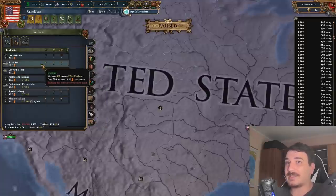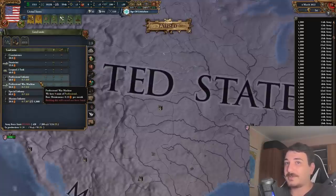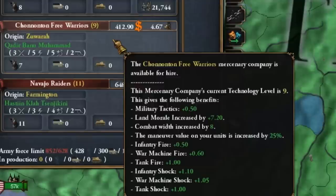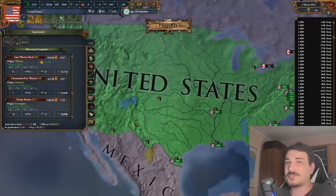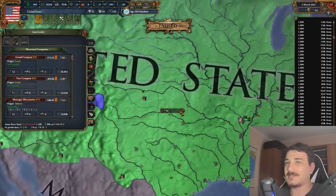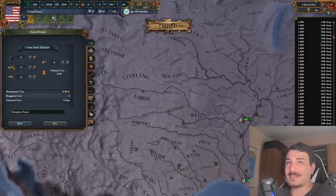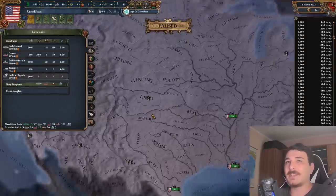We have the Comitatenses, Stratiotoi, and Leopard 2 tank. Mercenary-wise we have the grand company, the Navajo raiders. Let's just recruit the Navajo raiders as the United States — I think that's accurate. Then we can design our template: we've got tanks, transport, mechanized infantry, regular infantry, and the artillery is basically the tanks. I like the way they changed the stuff.